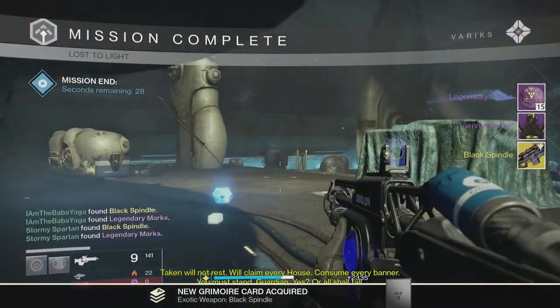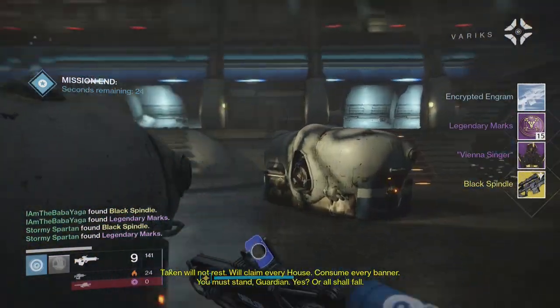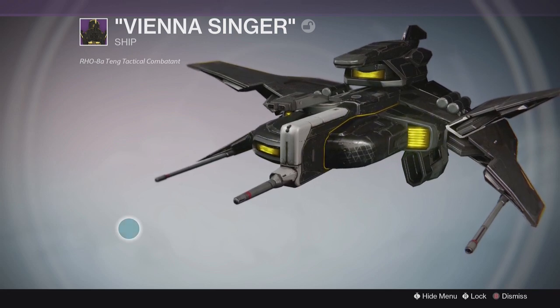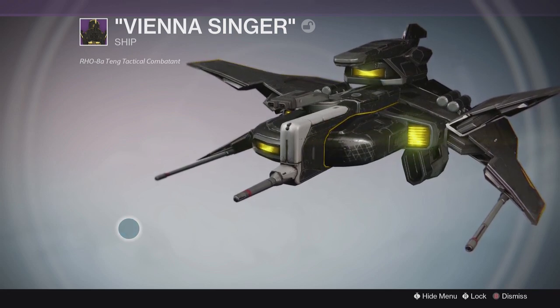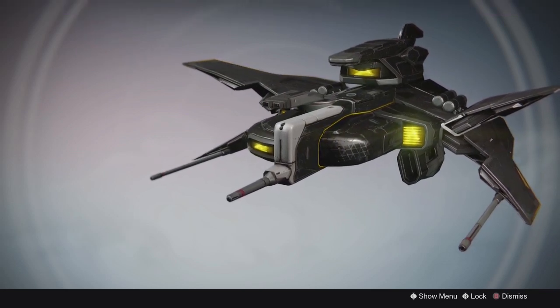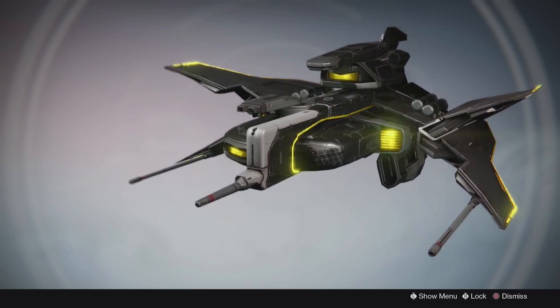You'll be rewarded with the Black Spindle and you may also get an awesome ship — the Vienna Singer ship. This is a random drop so you may or may not get it. The description reads ROBA 10 tactical combatant. It's a very nice looking ship with the Taken King color scheme of black and neon green, which you'll also find on the hard version of the raid armor.